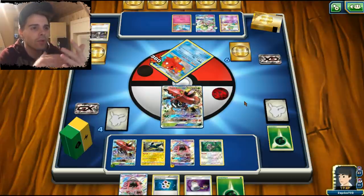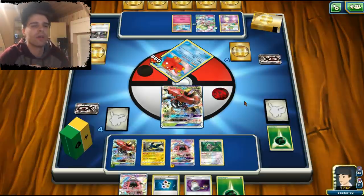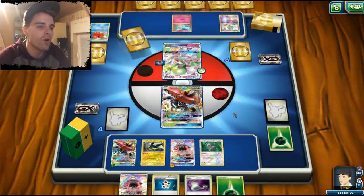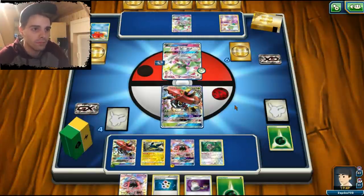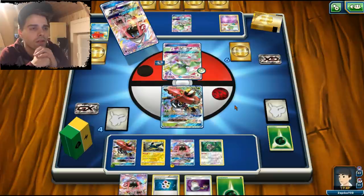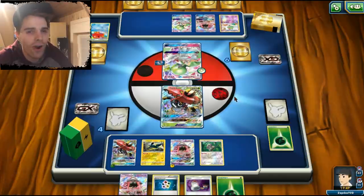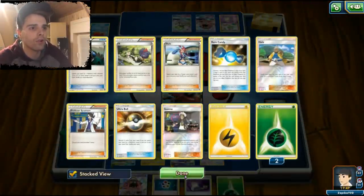Interesting game here. We have Tapu Lele and can definitely use a Guzma next turn. We already got rid of one Acerola — maybe he's running two copies. Tapu Bulu is definitely showing it can be aggressive. Maybe Tapu Koko GX is not too shabby in a deck like this. Tapu Lele will get the N here — thank God we have Oranguru out to save us from this horrible N.